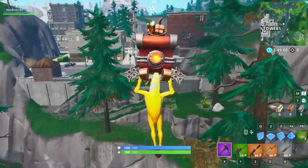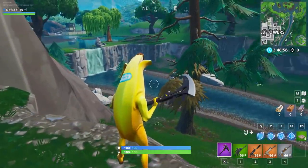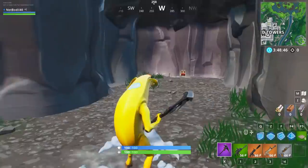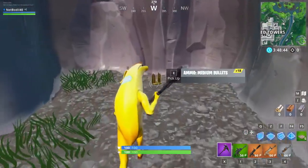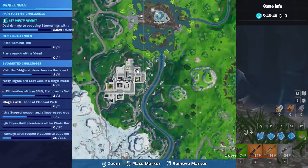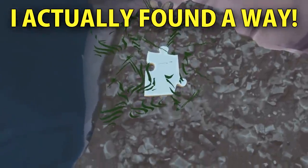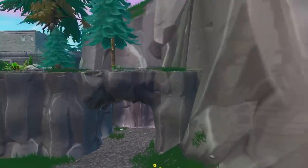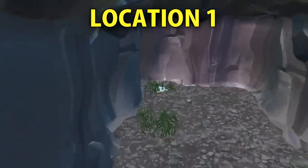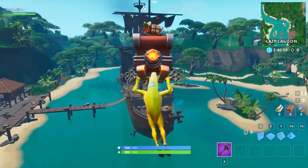The next challenge is to search for jigsaw puzzle pieces under bridges and in caves. We're starting with the jigsaw puzzle piece located in the little cave near Tilted Towers. As you can see we do not see the jigsaw puzzle pieces yet, but in this cave we do have a puzzle piece. The puzzle piece is hidden in the left corner of the cave near Tilted Towers.